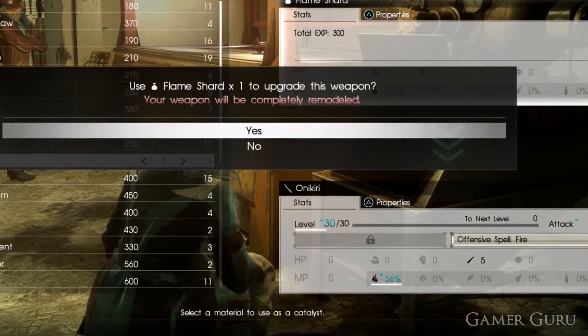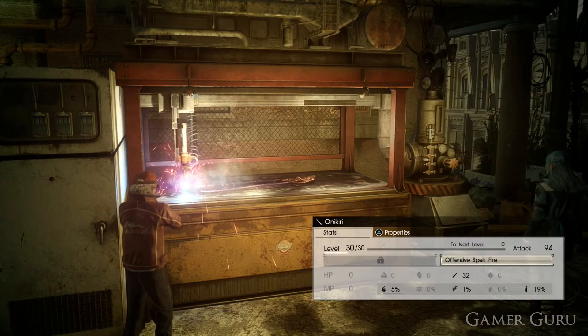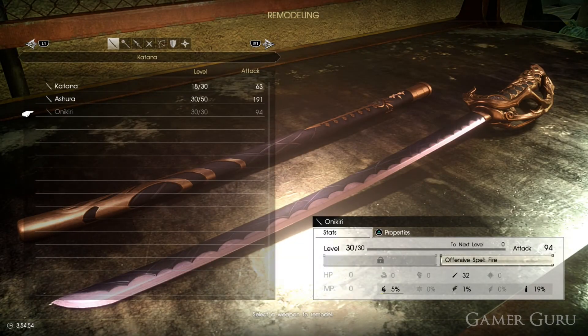Why do we need to be careful? Some weapons have a separate level bar below some of the attributes. For example, here with the Onikidi, you can see the Fire Assistant stat has a little bar below it. We need to max out that bar before we level the weapon up to max, because if we hit max level 30 with this weapon before maxing out that stat, it will not transform into the Ashura.